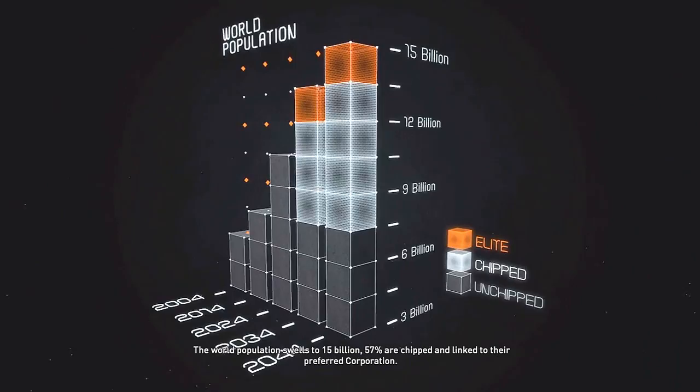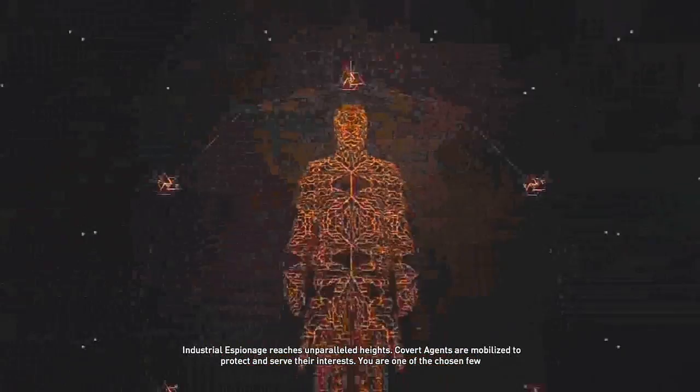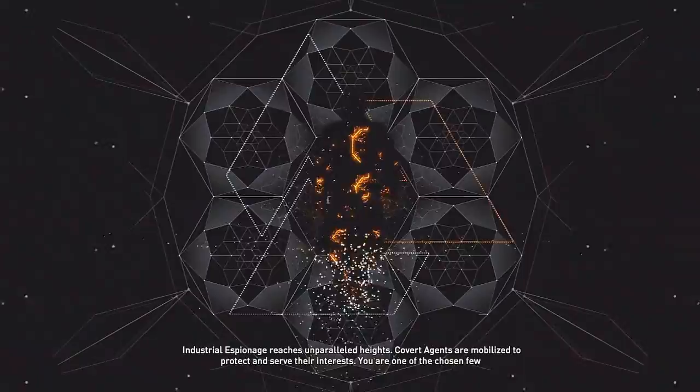The world population swells to 15 billion. 57 percent are chipped and linked to their preferred corporation — the rest are digitally locked out, out of sight and out of mind. Industrial espionage breaches unparalleled heights. Covert agents are mobilized to protect and serve their interests. You are one of the chosen few — an agent.